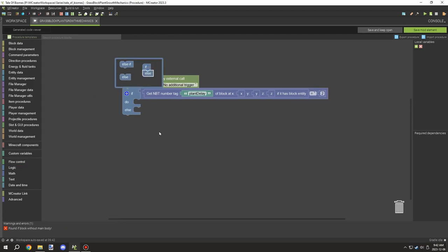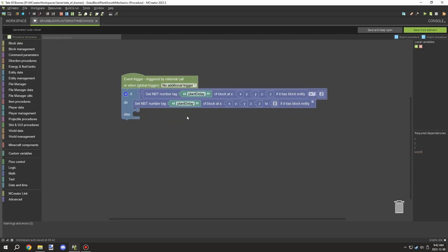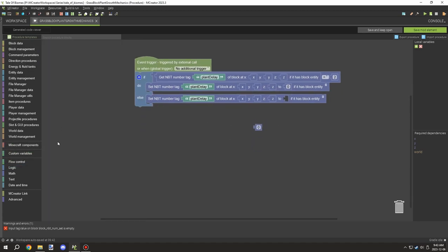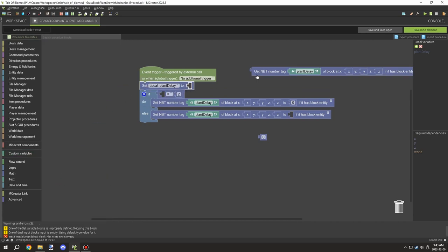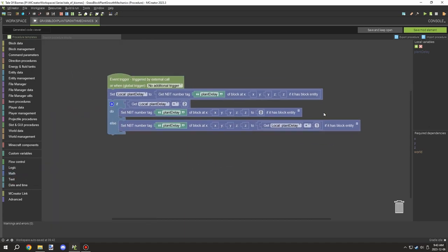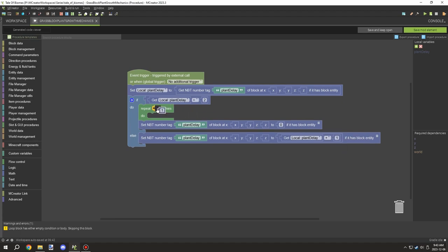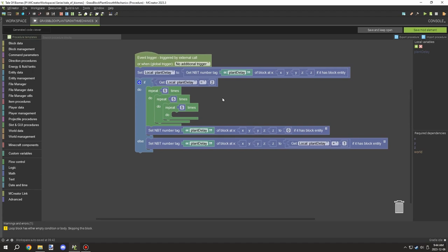I'll probably move the number up to around eight so it takes a little longer to grow. We could also adjust this through game rules so players can control the speed. I'm not entirely sure how that will affect rendering distance — block updates only happen within range of a player, so it might not have a huge effect on the delay either way.